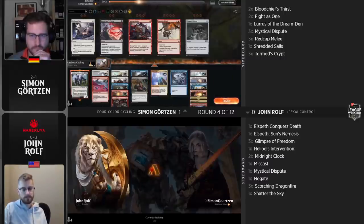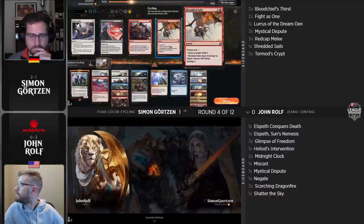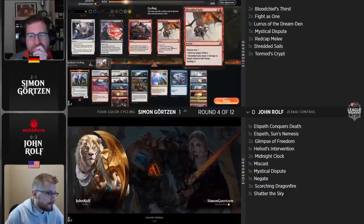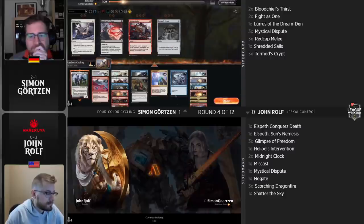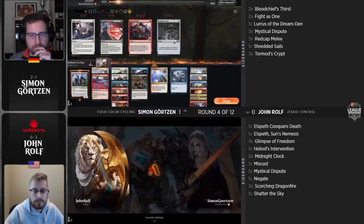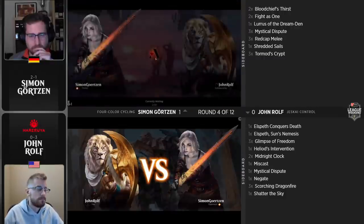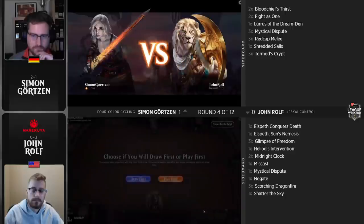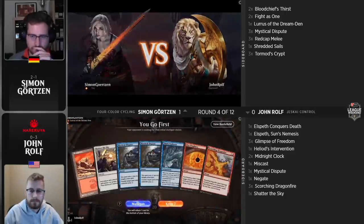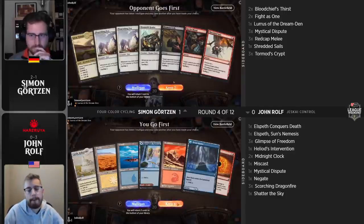Looking back at that third or fourth turn for Gertzen where he played out the two copies of Valiant Rescuer — we can see Rolf has two Shatters the Sky in hand. But it's important to remember this is open decklists. Rolf has two Shatters — that's it. So the plan of going wide makes a lot of sense: you're on a two-outer, stop me from going wide. There's a third Shatter the Sky after sideboard, but for game one that play from a mathematical perspective makes a lot of sense. We also saw two copies of Ugin the Spirit Dragon main for John Rolf — that's the type of card where if you need to tap out for it, Simon's going to Zenith Flare you 17 the turn after you cast it.